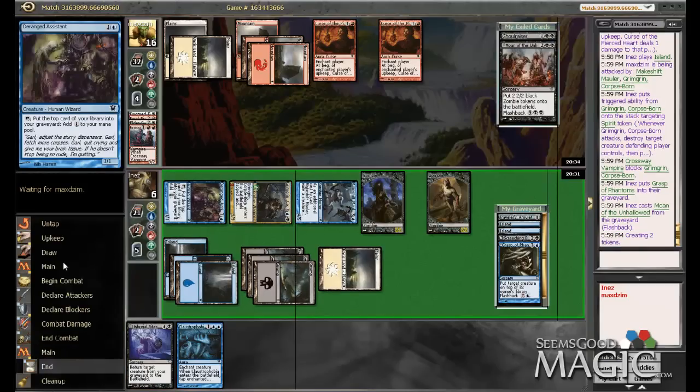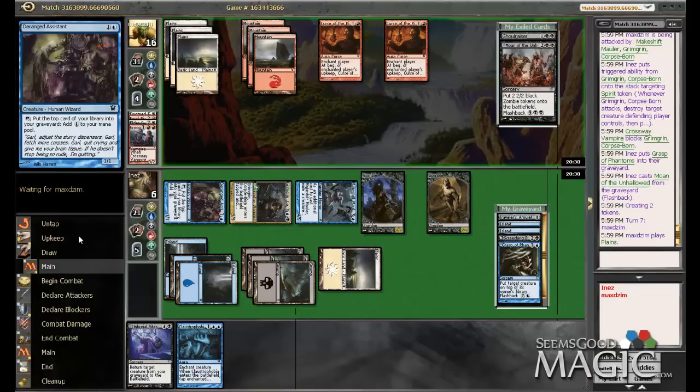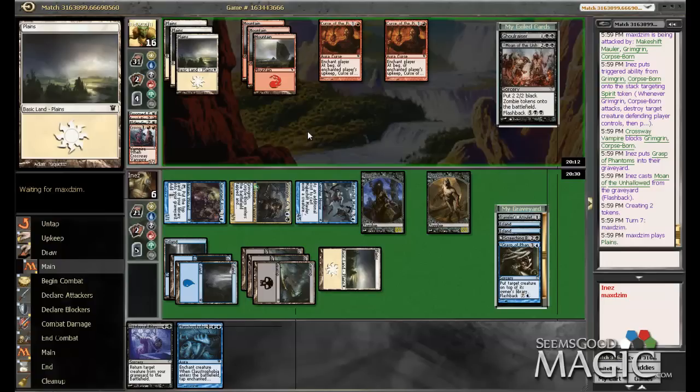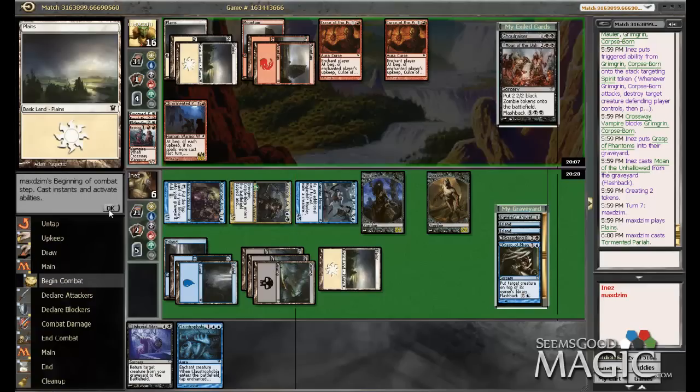Let's play Moan of the Unhallowed and pass the turn. Potentially we can just kill him — we can just sack our Deranged Assistant at the end of his turn and he should just be dead. All he needs is to do four damage to me, so he really needs to kill something plus Brimstone Volley to end it. Torment of the Pariah is not going to do it — we have a very good hand right now too, which helps.